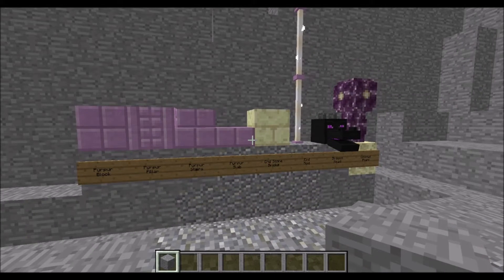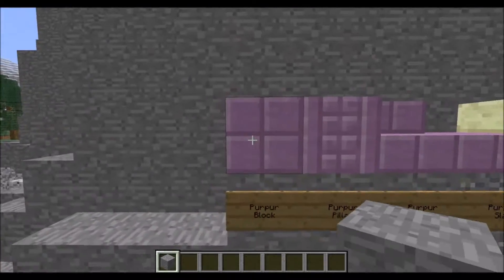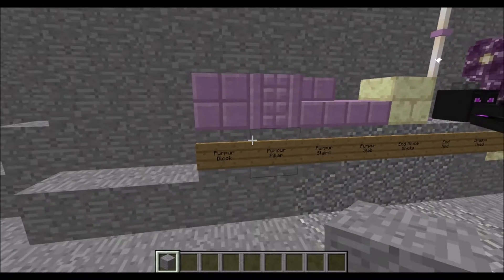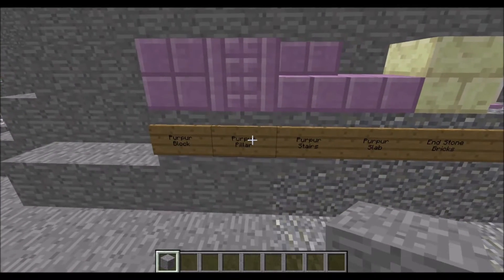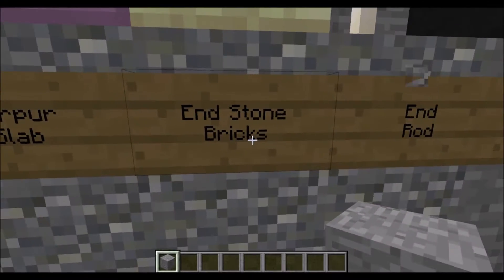Let's go ahead and look at the snapshot showcase. There's quite a bit to look at, so let's start with blocks since these are probably the first thing that caught your eye. I have the names of all the new blocks here. We've got a new type of block called purpur — purpur block, purpur pillar, purpur stairs, and purpur slabs.